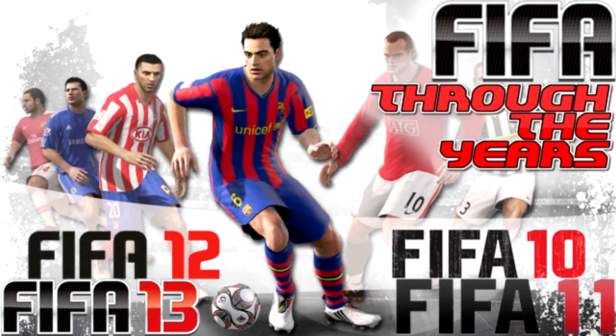It's CapGunTom here and welcome to another episode of FIFA Through the Years Generation Squad Builders. Today we are going to be building an absolutely insane Spanish team — the best possible from all the FIFA Ultimate teams put together. But first, if you're looking to buy some Ultimate Team Coins, go and check out futcoinemporium.com — their link will be down in the description. A fast, cheap and reliable coin service, and if you use the discount code CapGunTom, you'll get 10% off all your purchases.